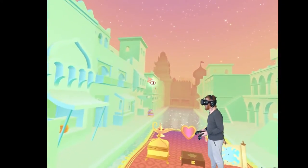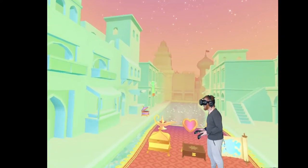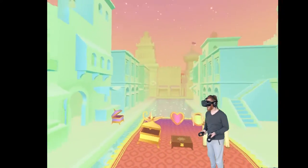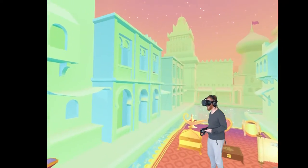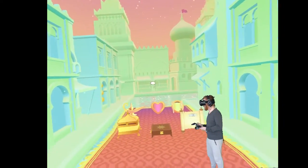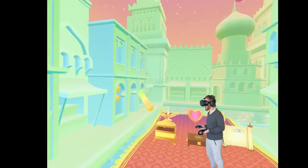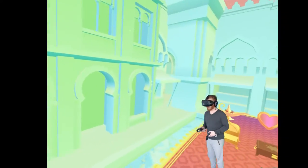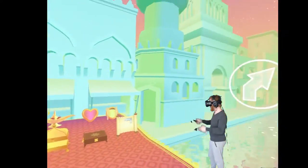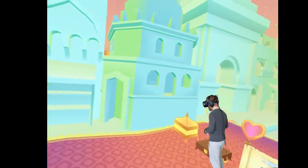The upgrades you get spawn randomly, so every time you die you restart. Starting from the beginning here, all the upgrades — like where you're going to find fishes, gold sacks, and stuff — will all appear in different locations. You can have special power-ups like that box where all the gold flew out, which probably only lasts for a couple seconds.